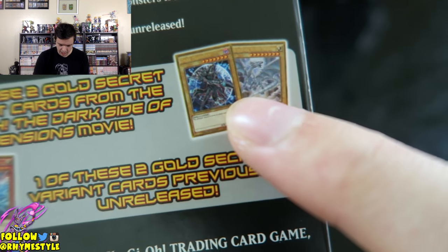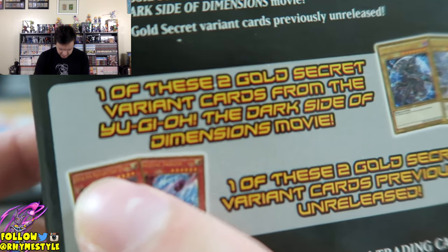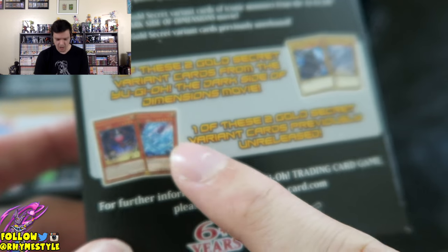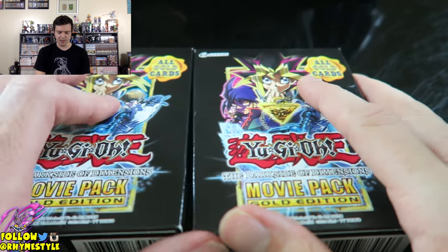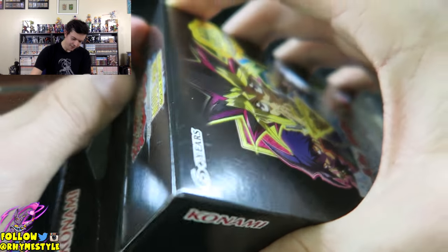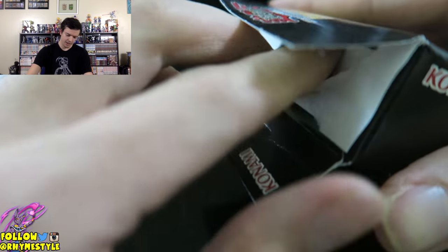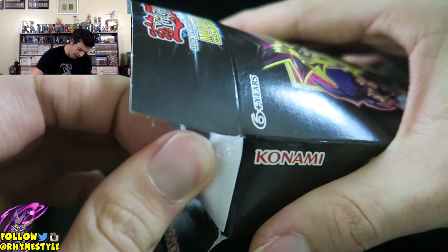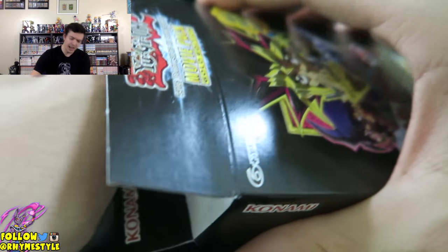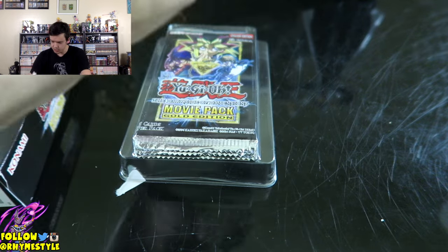You also have a chance of getting a Dark Magician or a Blue Eyes, and also a Crystal Dragon as well as another possibility. So without further ado, let's go ahead and open these bad boys up. If I can get the Slifer, I'll be happy. I could just buy the Slifer off eBay for like probably five bucks, but the joy of pulling that one card you want is a lot more epic than anything. A lot of you guys have wanted me to do a couple of Yu-Gi-Oh videos on the channel.